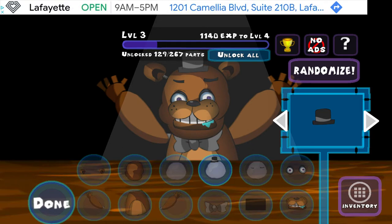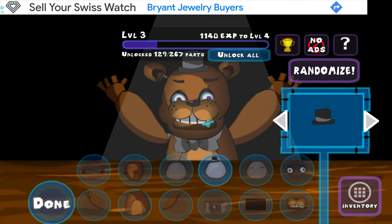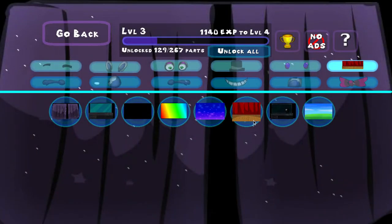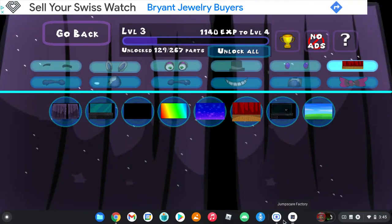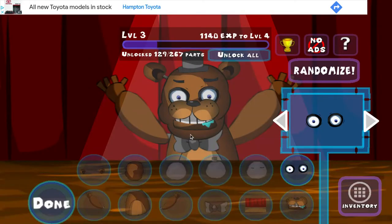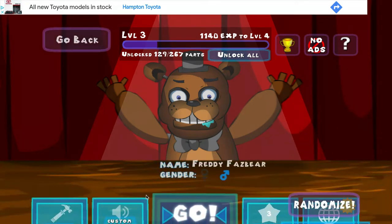Freddy must be placed on the stage. Thank you — you are done with this procedure. Please press done. Save this animatronic and put him back. You are done with this procedure.